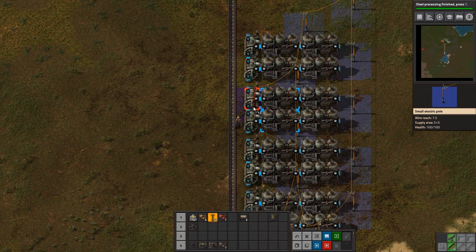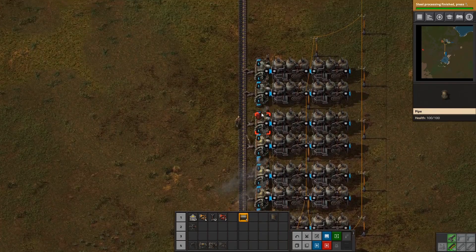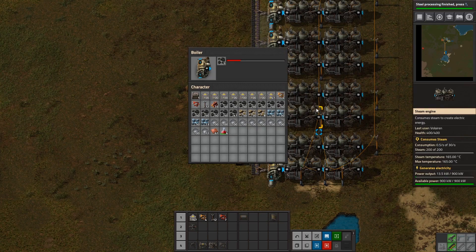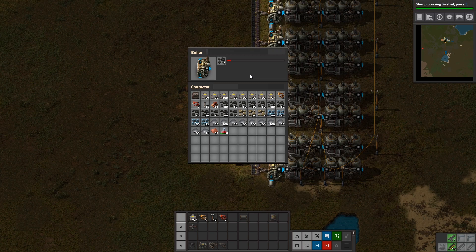The steam engines are still not running because we need to set up inserters and pipes. Make sure they are burner inserters, just like the first one — set them up uniformly. Then set up the pipes connecting them in the empty spaces so all the boilers are connected with water. The less power you are using, the slower your coal will burn in the boiler, so you can set this up and forget it for a while. Coal will burn only in proportion to how much power you're using. Don't worry about it until you see the green production bar in the power pole stats get more than half full.